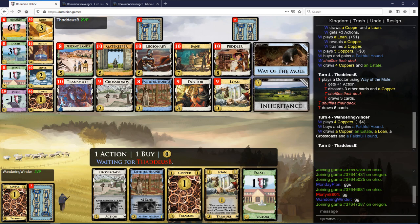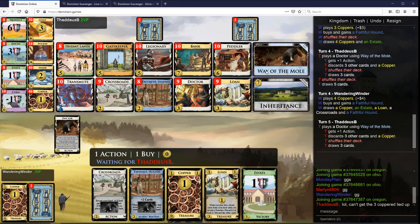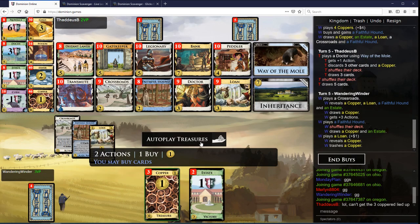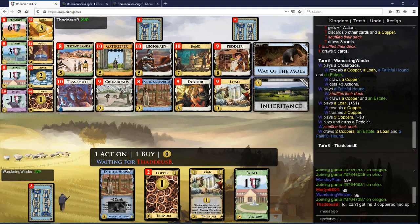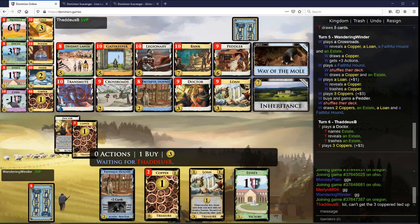Start taking Faithful Hounds. Let's go Crossroads Loan. Playing these as moles I don't think actually really helps, I don't think.